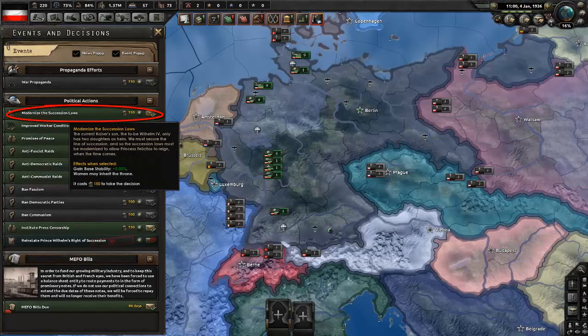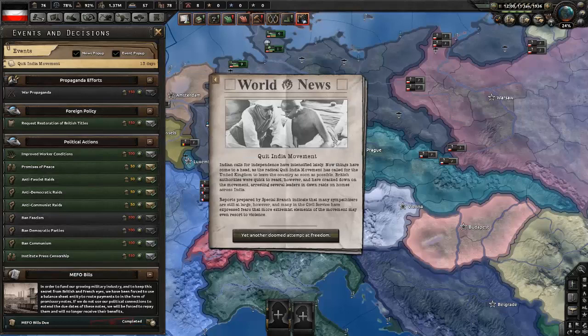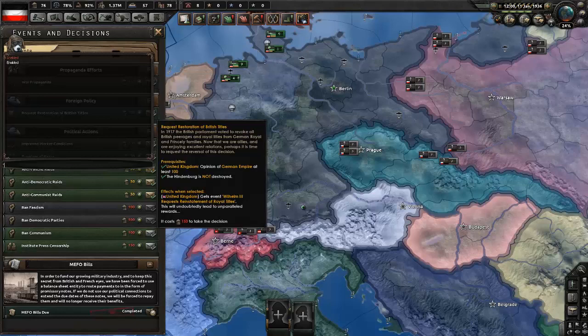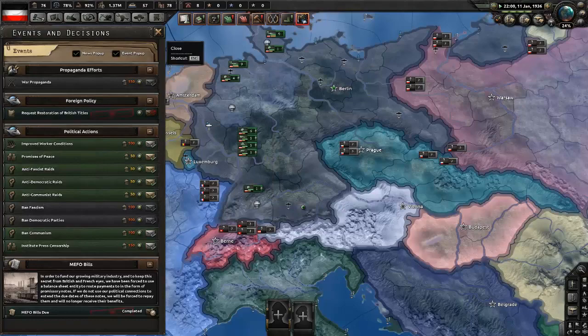Then modernize the succession laws. Next, you're going to need two things: first, the United Kingdom should have an opinion of at least 100 towards you; and second, the Hindenburg disaster should not have happened in your game. If those two conditions are met, you can do the next step.